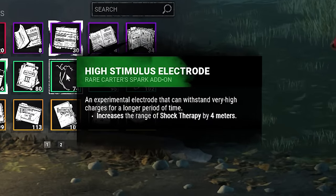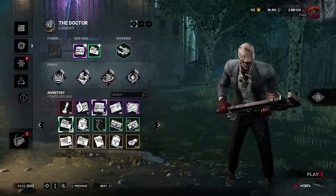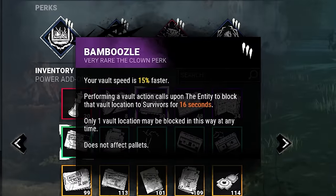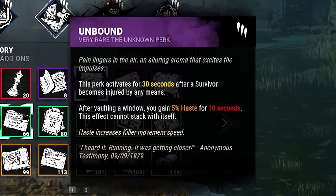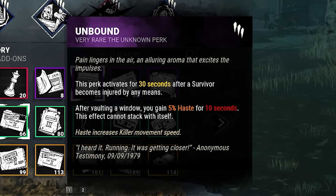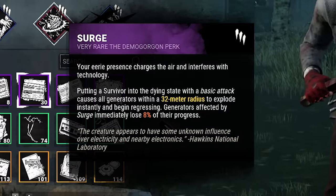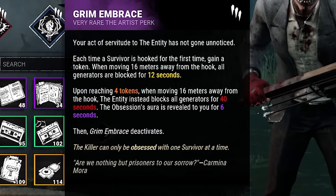If you want something different, the High Stimulus Electrode increases the base range to 16 meters. We're going to play some games with Doctor using a build I've been finding quite fun: Bamboozle to vault and block windows for 16 seconds, the new Unbound perk — after injuring someone, vaulting a window gives 5% haste for 10 seconds — plus Surge for gen regression on downs and Grim Embrace for gen blocking.